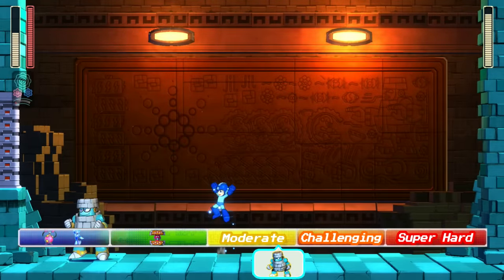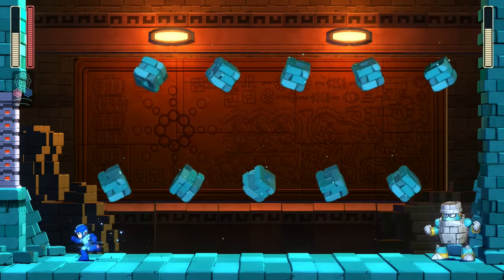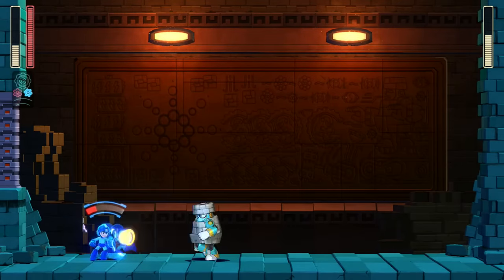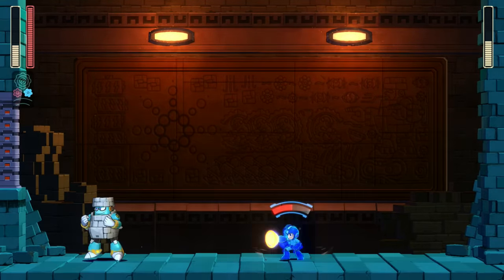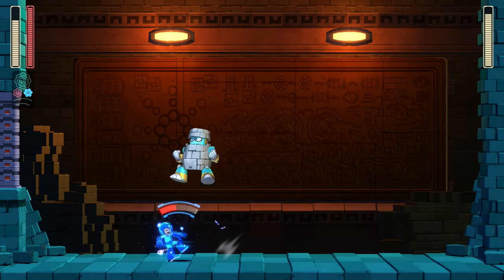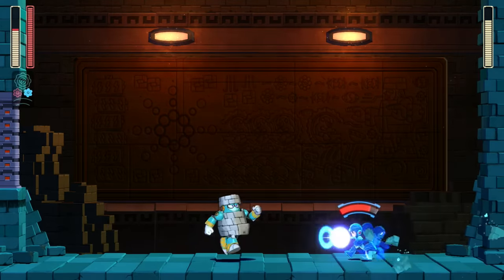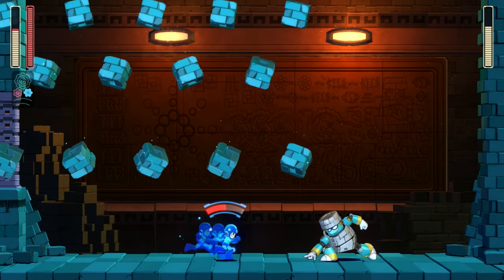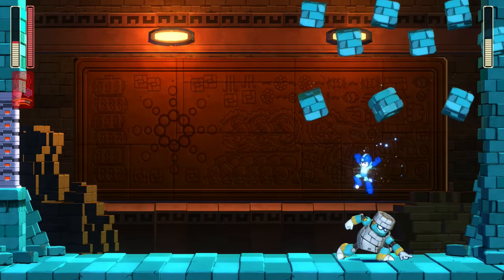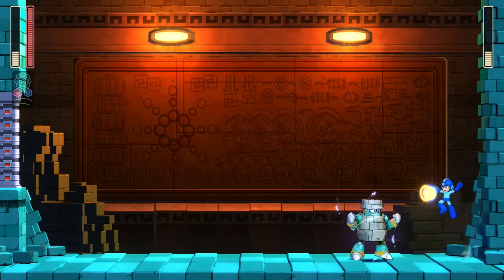Despite usually being the first boss that players fight in this game — mainly because he was the only boss featured in the demo — Block Man is one of the hardest bosses in Super Hero mode, which is honestly something I love about this game. In my opinion, there should be no such thing as a really easy boss; each boss should bring their own difficulty and challenge. Block Man has three distinct phases and actually two health bars you have to knock out. He starts the fight by running around the arena and jumping toward the player as soon as they shoot at him, then summoning a ton of bricks to drop on the player, forcing you to be strategic about your positioning to actually dodge them.